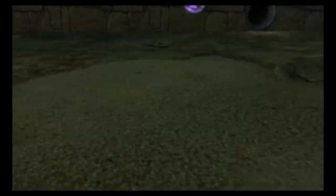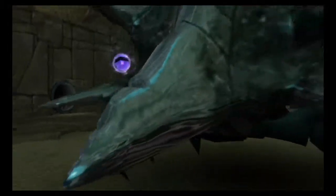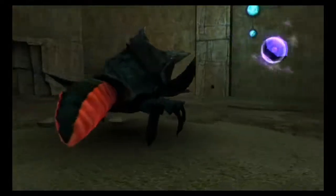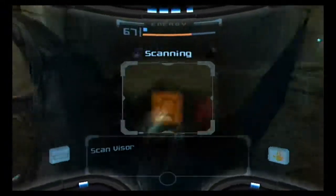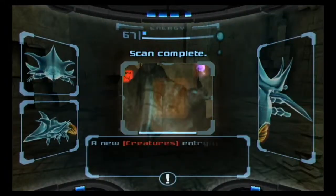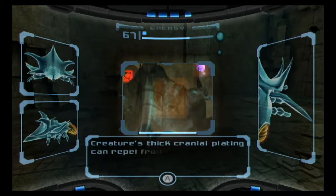Alright, that should do it. Anything else? The Mother Beetle — or something to that effect, I don't really know what it's called. Well, if I had to guess, I'd say the glowing, swelling red thing right there is its weakness, but let's go ahead and see.